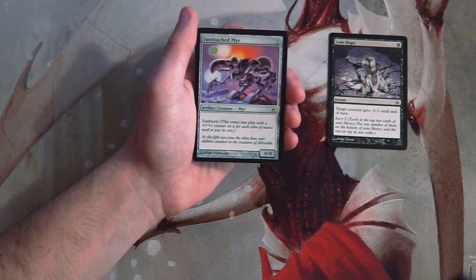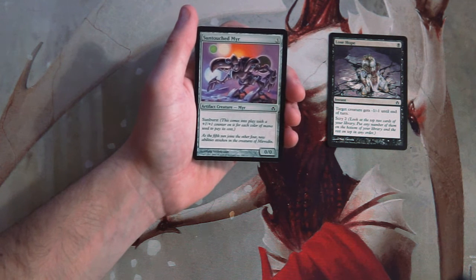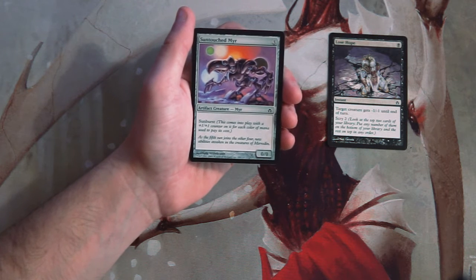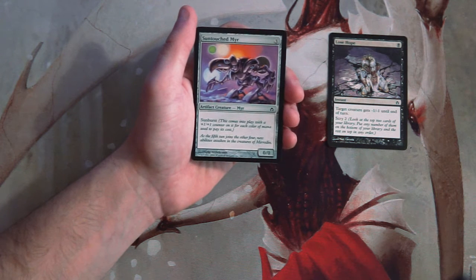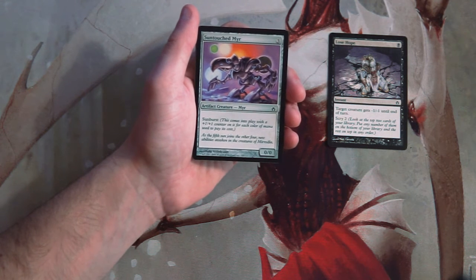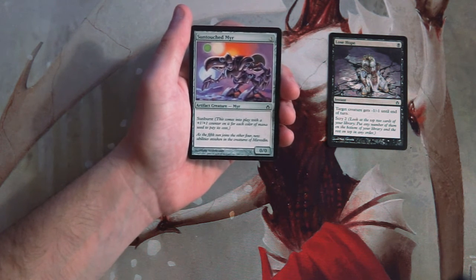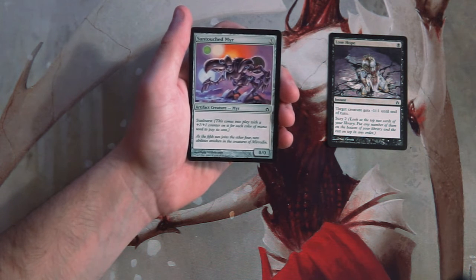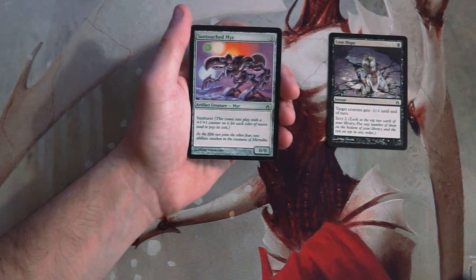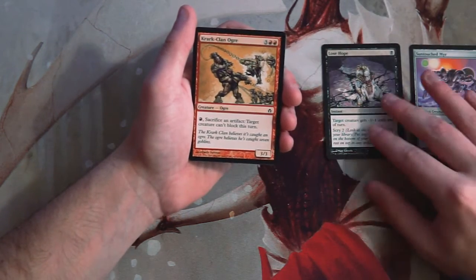Sun Touched Mirror is a zero-zero for three with sunburst, so it comes into play with a +1/+1 counter for each color of mana used to pay its cost. You can kind of get this up to a three-three for three. I know in Mirrodin, modular let you move counters around as creatures died, and sunburst in tandem with that was fantastic, but on its own I don't think it's all that good. So I'm not super excited about it.